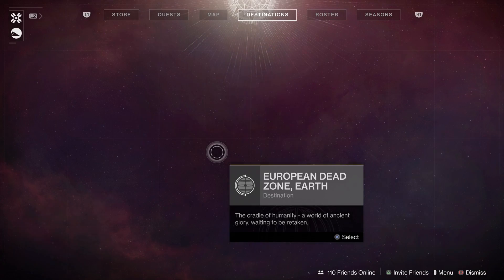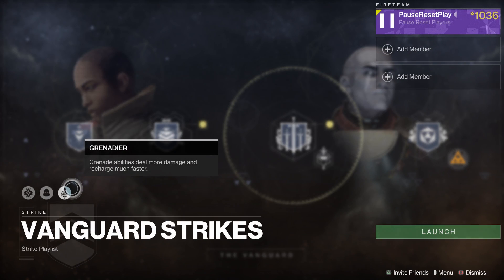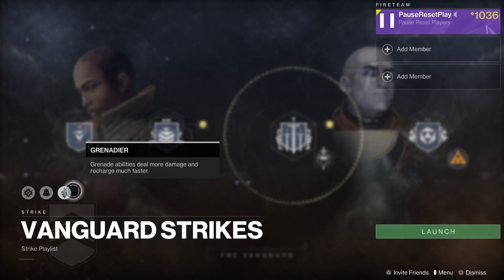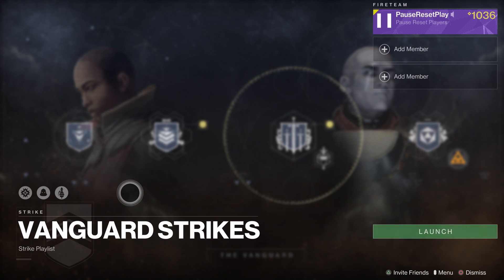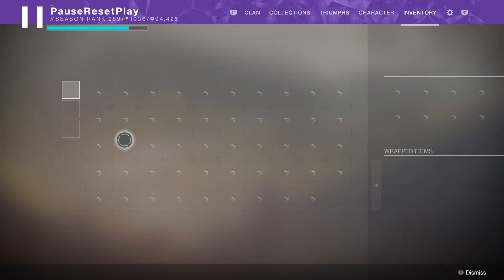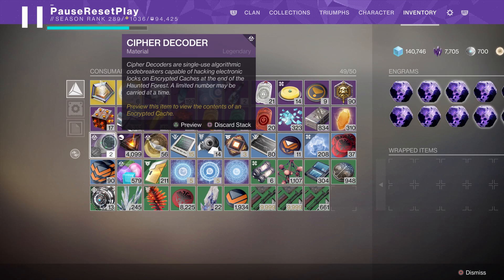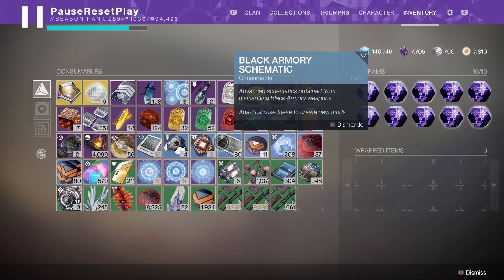A lot of getting decoders quickly comes down to speed. Looking at Vanguard playlist strikes right now, it's not necessarily the best time to do these unless Heavyweight is the active modifier. If Heavyweight is a modifier, it might be worthwhile to jump in with your fireteam and speed through vanguard strikes. If it's a longer strike like Corrupted or the Festering Core, avoid those, but if it's a fast strike you can quickly get these done, grab some bounties, and use vanguard boons to maximize your return on investment.